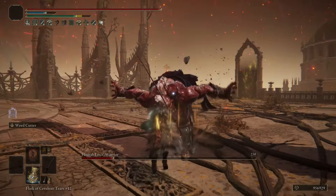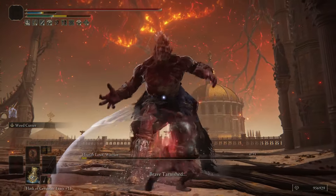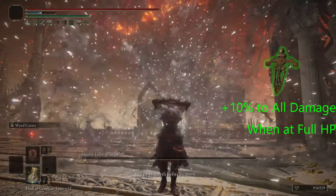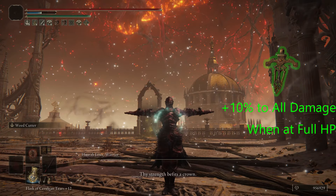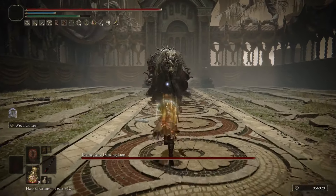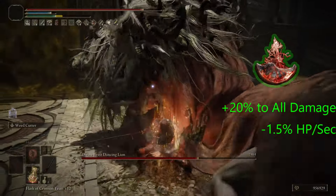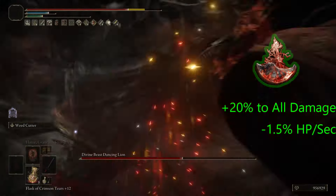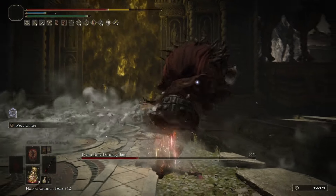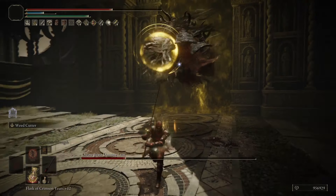Now if you want to go all damage, there are two things you can change in this build. Instead of using the 4th talisman slot as a defense slot, you can put in the Ritual Sword Talisman if you feel that you keep at full health. At full health, the Ritual Sword Talisman gives you plus 10% to all damage. Instead of the Opaline Hard tier, you can put in the Bloodsucking tier, which is going to boost all damage by 20%. However, it is going to drain your HP at about 1.5% per second — this is using 60 vigor as a calculation.